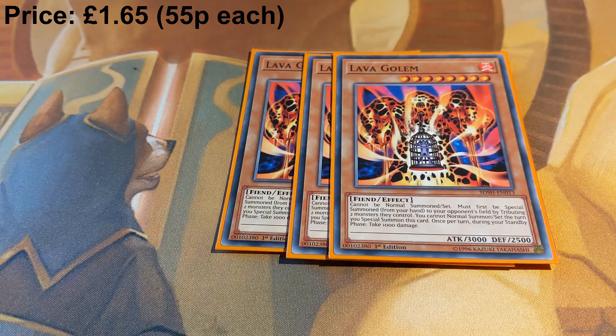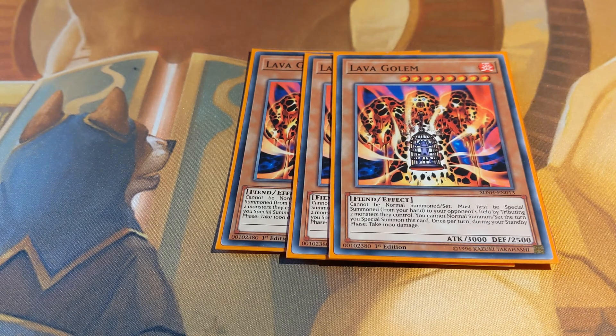Three copies of Lava Golem — this could be Kaijus or Sphere Mode. I went with Lava Golem because the deck doesn't normal summon and Sphere Mode is quite expensive. Lava Golem is the best balance between price and effectiveness because, unlike Kaijus, you get rid of two monsters. You can also do cheeky plays like summoning Lava Golem over two of their monsters, immediately bouncing it with Vishuddha, and now you've got your Lava Golem back in hand — essentially clearing a massive part of their board.